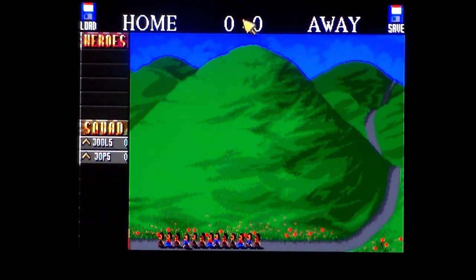We have a load option, a save option, and we have home and away — no idea what that is. One can only assume these are my recruits, and is that a two-player thing? Anyway, this was released primarily for the Amiga, but it then got ported to absolutely bloody everything. There's a 3DO version — I should download that actually. And there's a Mega Drive version, obviously there's an Atari ST version, as you'd expect, and a DOS version. It came out on pretty much everything.